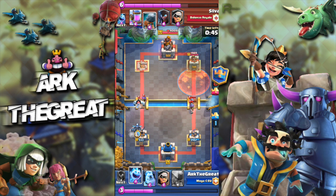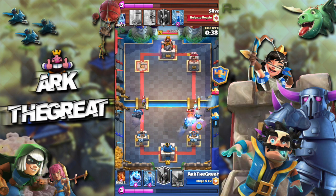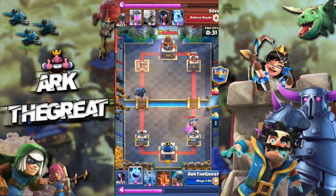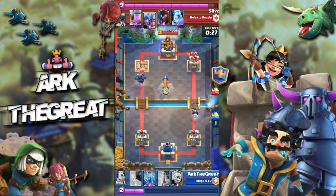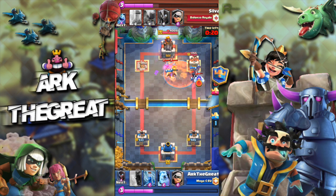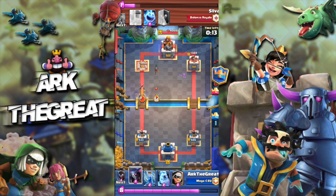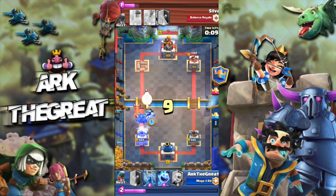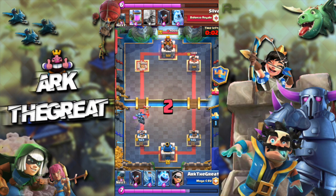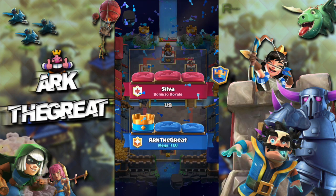He fakes me out — super well played by him. He baits my PEKKA and then pushes on the other lane. Well played, but unfortunately it's too little too late. I shut down his bandit and barbarians with my bandit and night witch, then push with my battle ram to apply pressure and poison his three musketeers and tower. A good ice golem by him, but 17 seconds left — he won't get a battle ram through because my PEKKA will tank it. If I were him I'd have just battle rammed and bandited on the right lane. We throw out the GG — no BM this game.